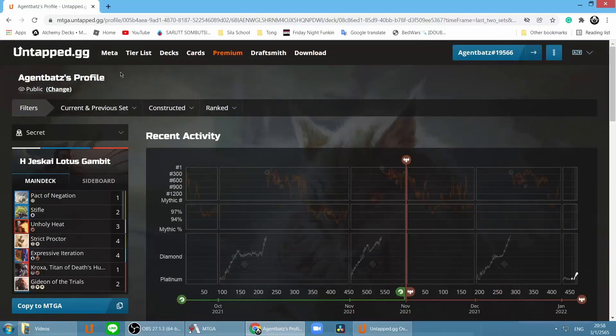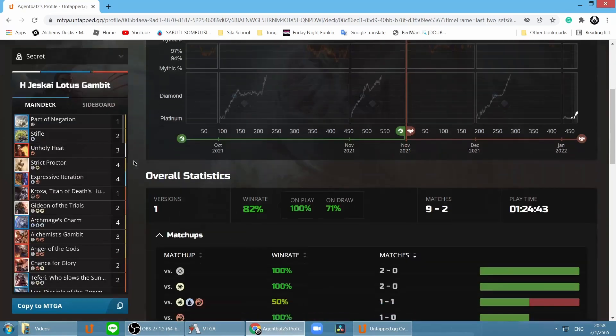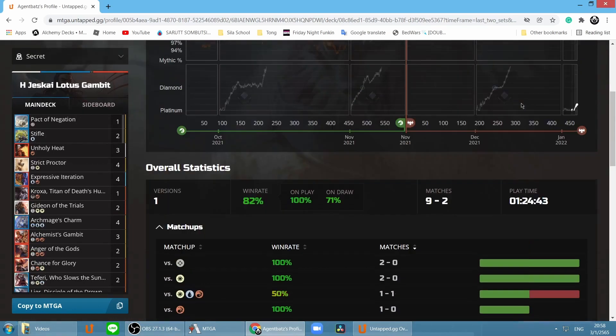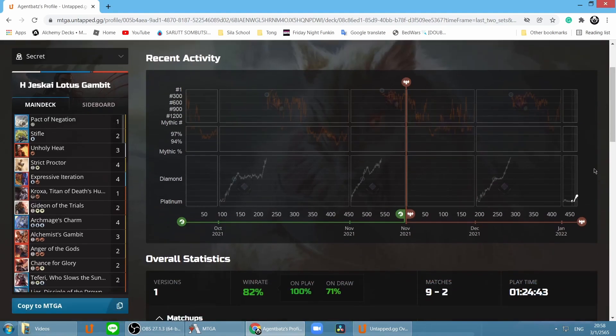On untap.gg, Agent Bat's profile shows Historic Jeskai Lotus Field Gambit with a win rate of 82% and a match record of 9 and 2. In January 2022 the season reset, so after finishing at Mythic you get reset to Platinum Tier 4.